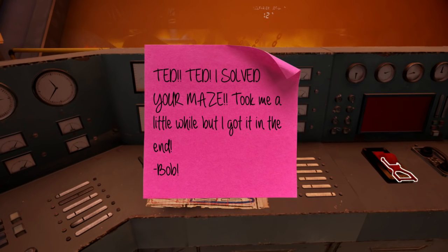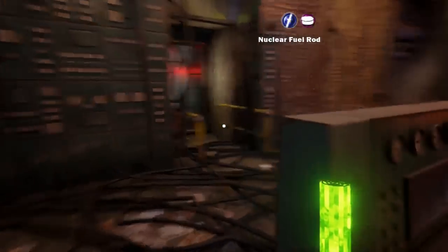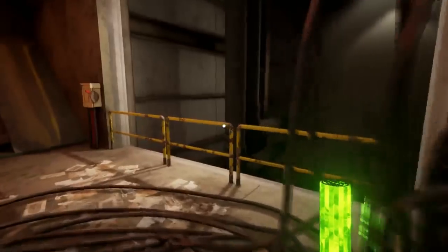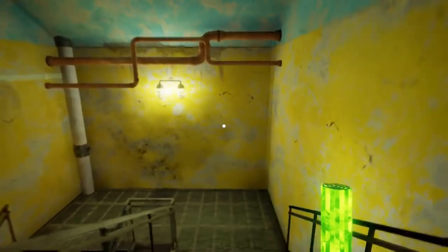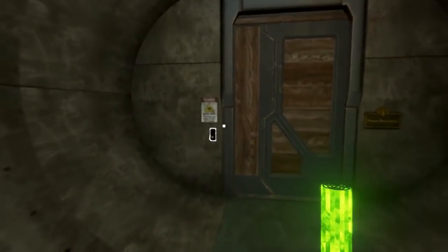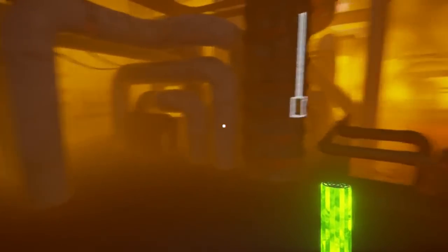Ted, I solved your maze — took me a little while but got it in the end. Bob, how are you so stupid? Did you get your doctorate out of a cereal box? So we gotta stick this fuel rod somewhere. I'll try not to be an idiot in there — it would be very bad. Quiet, you're Russian, you don't know anything. Shouldn't I be dying right now? Why is there a maze in here? It doesn't make sense.